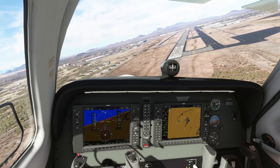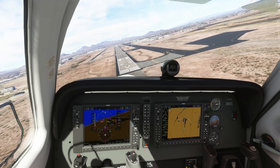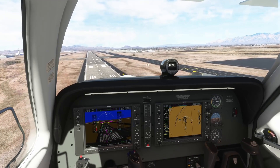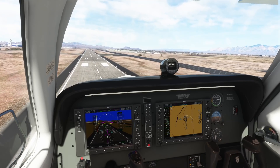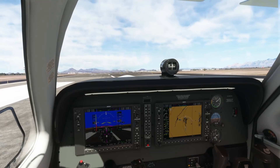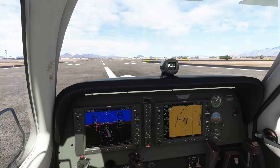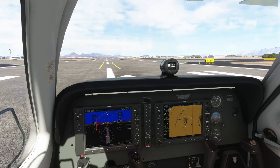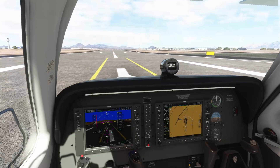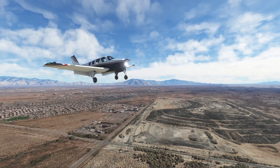A few more generalized fixes: the weather radar not updating while in flight has been adjusted, so you should now see weather on the radar that actually matches what you see out the window. I rarely used weather radar in the sim for that reason, so I'm looking forward to using it again. Baro minimums are now settable through a key binding, as are radar/radio minimums — you can swap back and forth with a key binding. A lot of key bindings are definitely missing in Microsoft Flight Simulator, but it's good to see new ones being added.